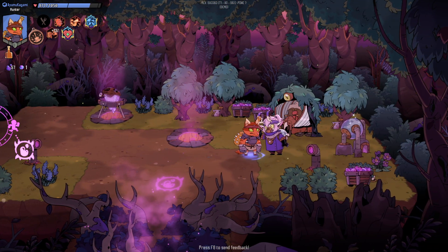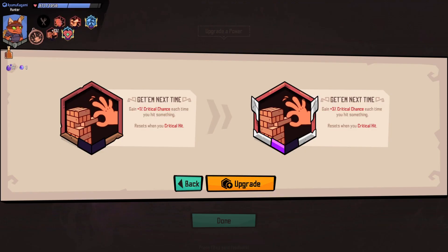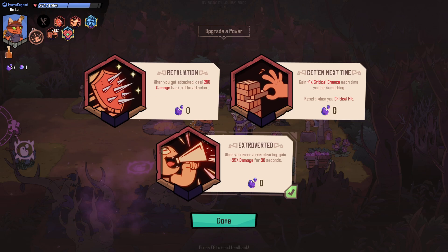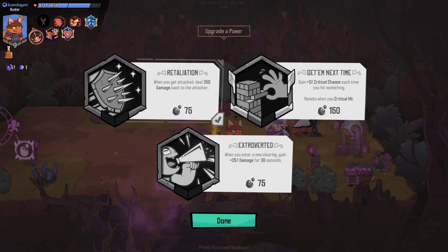Hello — would you like a free upgrade? Yes please! So you can see when we click on it: gain 3% crit every time you hit something, 500 damage, and 35% — so I'm going to go with the crit chance. Can you get other ones? Yeah, you can pay for them.